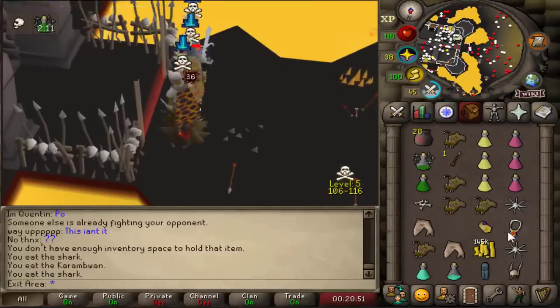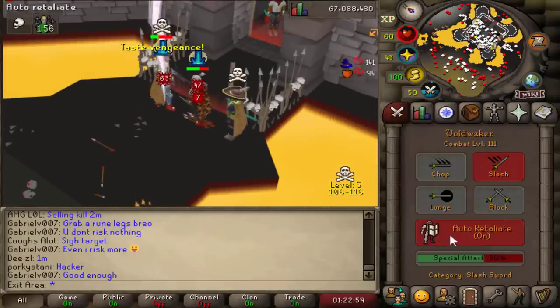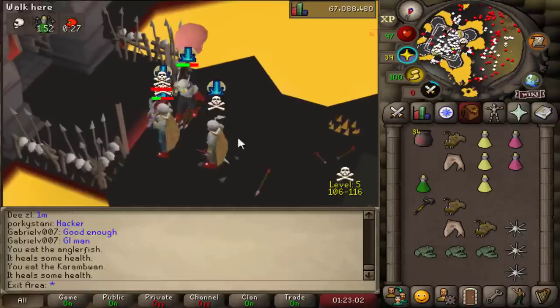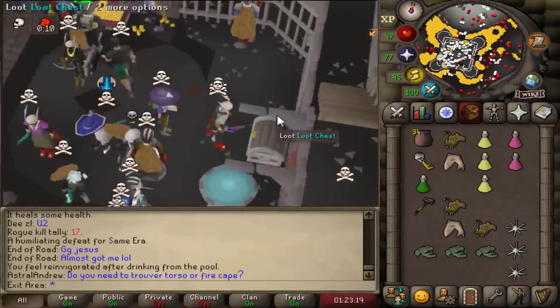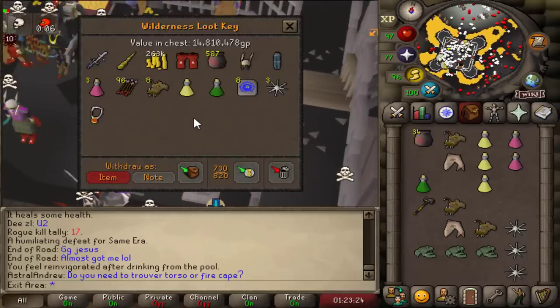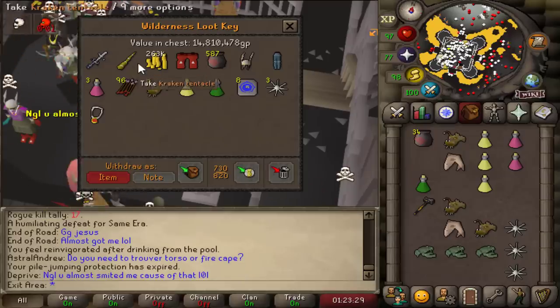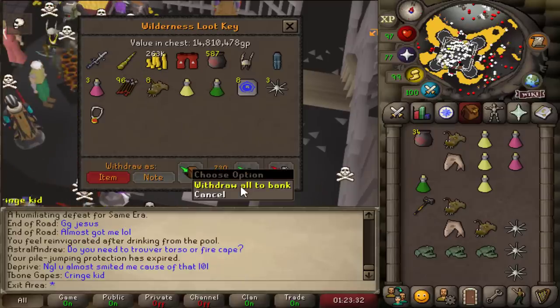Loot on the ground — we got like 200k. And someone's dead — two hits. Finally I got a key. What do we get? We got the AGS! Was he smited or did he forget to protect the item? I don't know, but I'm happy. 14 mil.